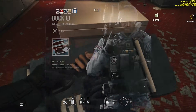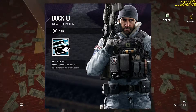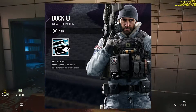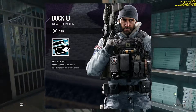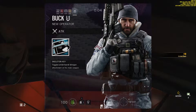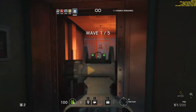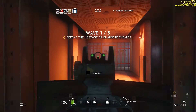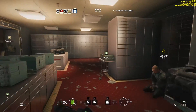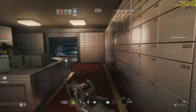The first operator, codenamed Buck, is an attack operator. His special ability is called the Skeleton Key. It toggles an underbarrel shotgun attachment for one of his main weapons, which is more often than not an assault rifle. This means you can switch your gameplay style between CQB close quarters, or further distance, by switching between an assault rifle or a marksman rifle.